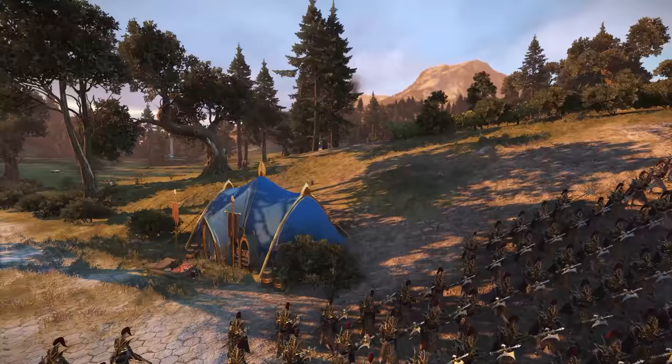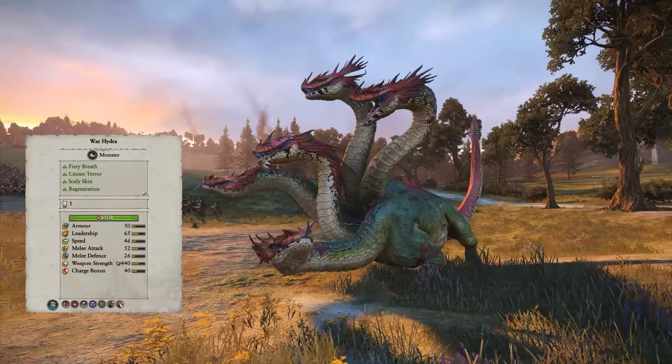Of course we have our tank of the battlefield, our War Hydra — such a cute little thing. And onwards now to the spearmen: these are low tier infantry but can hold their own in a fight and soak up missiles at an acceptable rate.